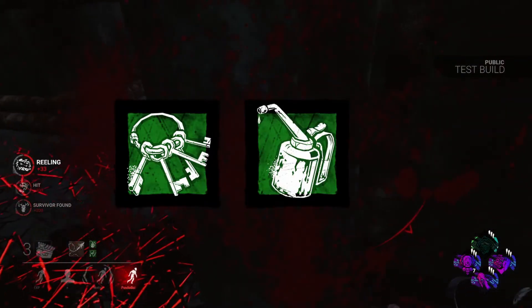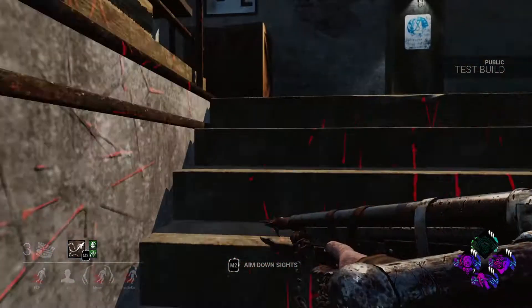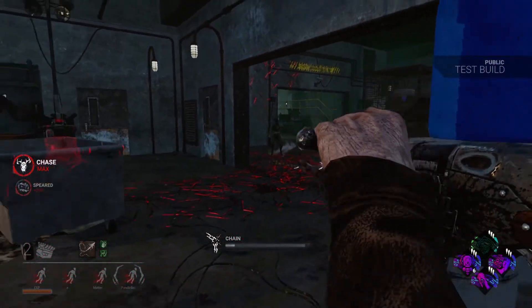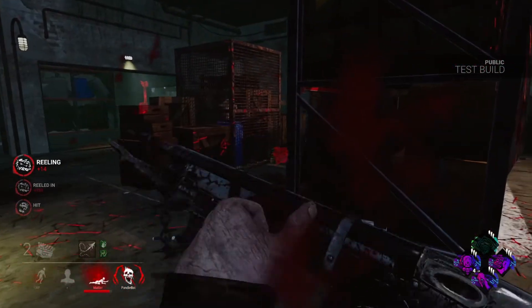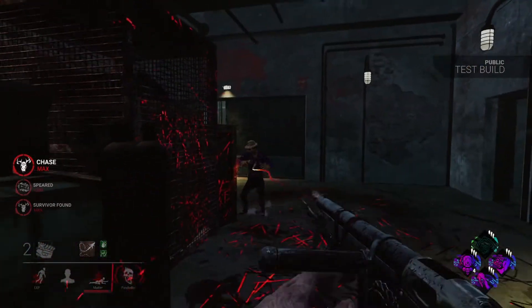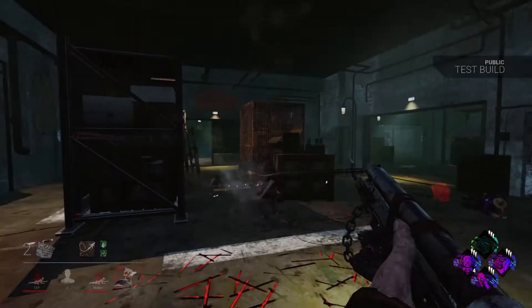For add-ons I'm running Warden's Keys and Tin Oil Can. Warden's Keys is just the reload speed add-on — I prefer the faster reload speed because the faster you can reload, the faster you can shoot again. Once you reel them in and hit them they get a sprint burst, so if you can reload faster and shoot them again before they get behind an obstacle, the reload speed really comes in handy. Tin Oil Can comes into effect when you miss shots. I run it personally because of dedicated servers — latency exists and it's not great right now. You'll miss shots you feel you shouldn't have missed, especially with a projectile killer. Huntress is notorious for that, and I feel the Deathslinger is no different. Tin Oil Can just decreases the cooldown of a missed shot so you can recover and shoot again faster.